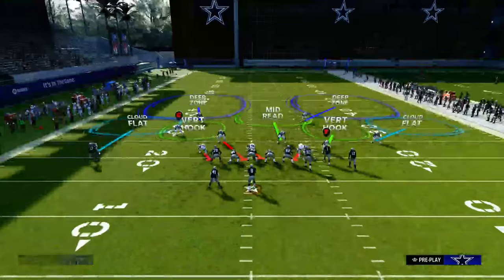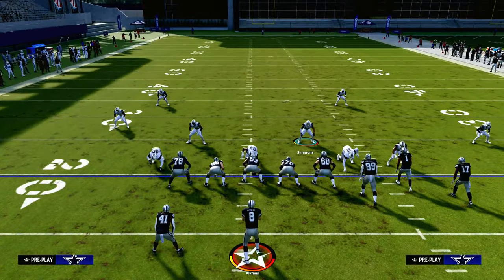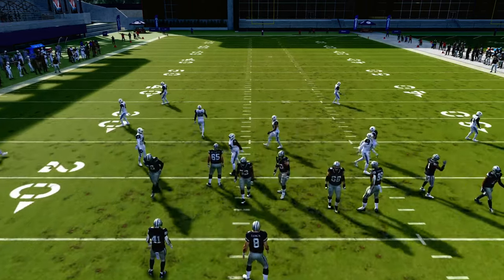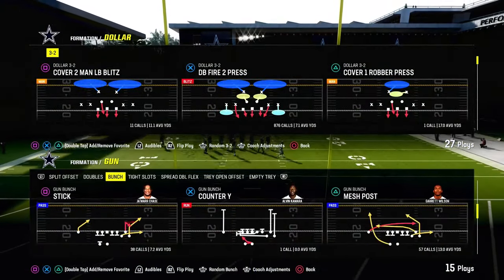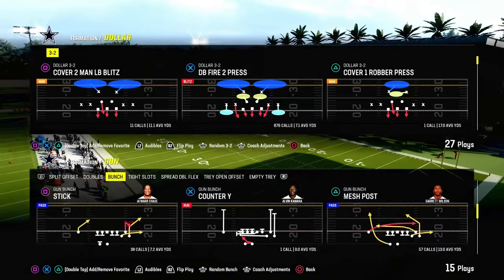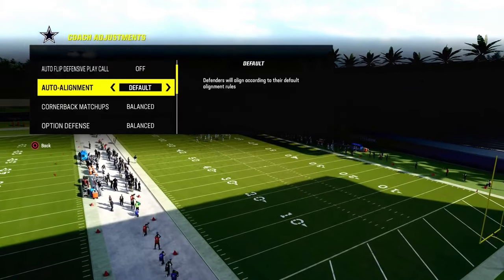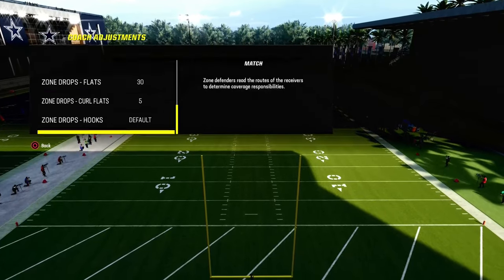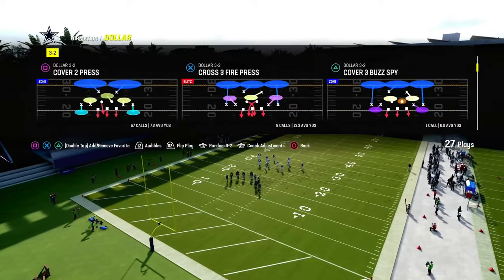What we're taking a look at is how to create a really good coverage scheme against bunch. One important thing: if they are running gun bunch to the wide side of the field, you don't need to set any zone drops — you can play a basic defense. We're going to go auto flip defense play call off, auto alignment to base, and not set zone drops unless they are running short side bunch. That is really, really important.